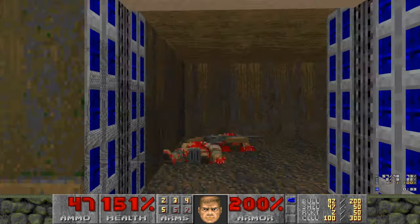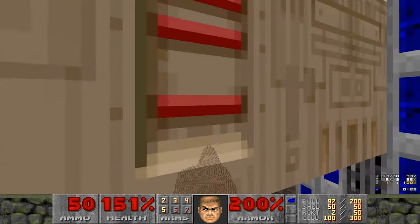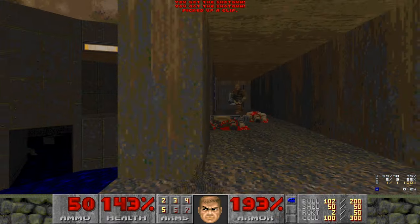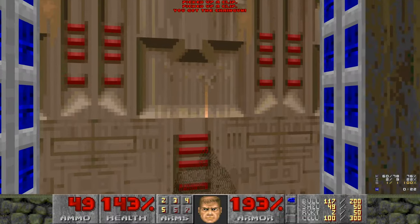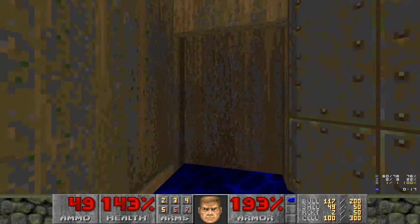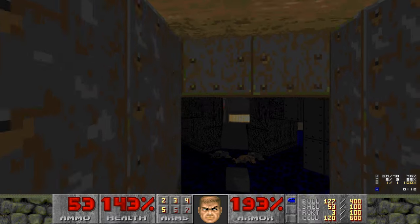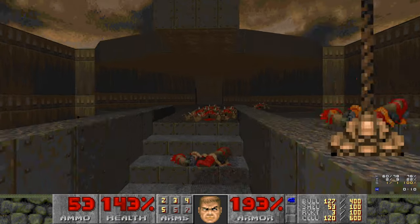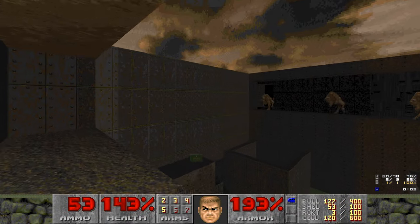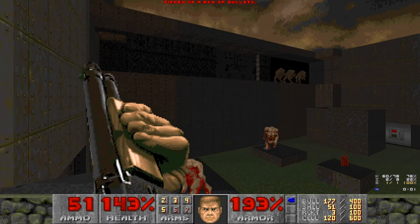We are so stacked on shells — I wonder if there's a backpack in this map. Hint: there is. And one more chaingunner just for good luck. This wall here is indented — you can open it up for a backpack. Very, very useful. I love me a backpack. Still no super shotgun in this level though, which is kind of unfortunate.